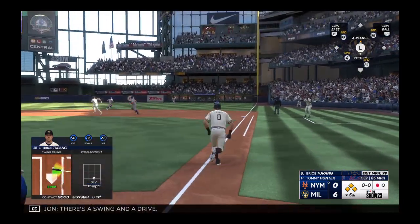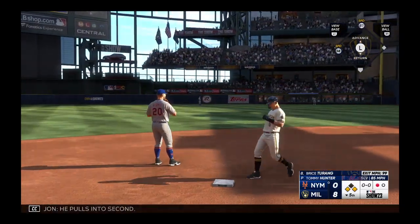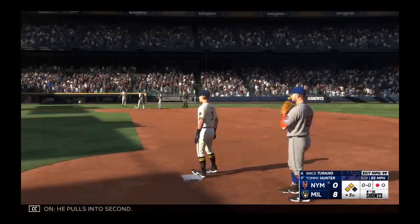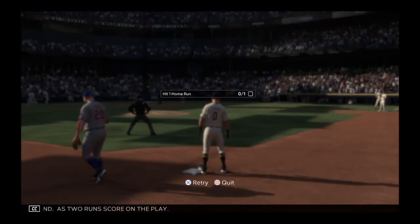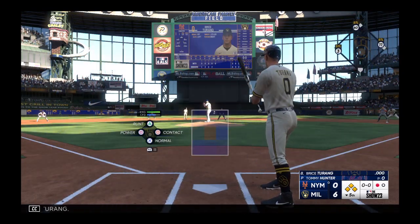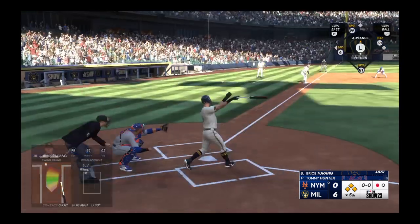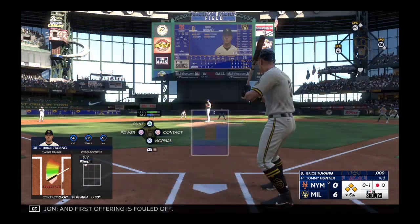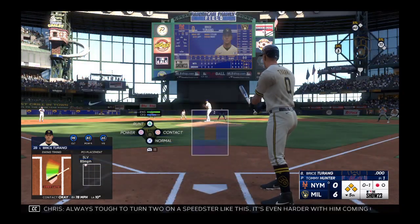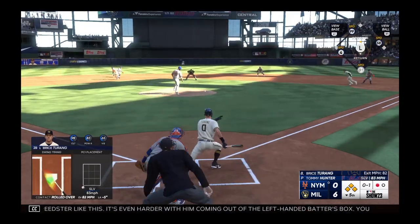There's a swing and a drive — one run across, and it's off the wall. He pulls in the second as two runs score on the play. This is Bryce Terang. First offering is fouled off. Always tough to turn two on a speedster like this; it's even harder with him coming out of the left-handed batter's box. You really need something to hit hard on the ground that they can handle.